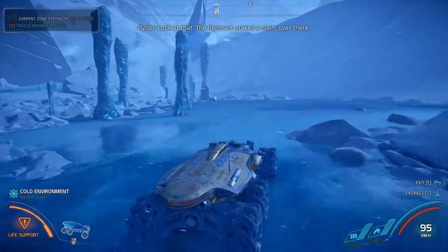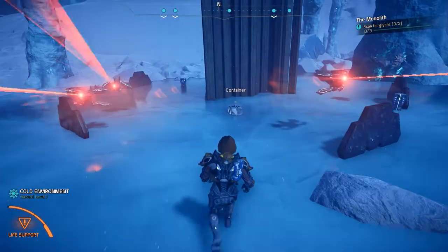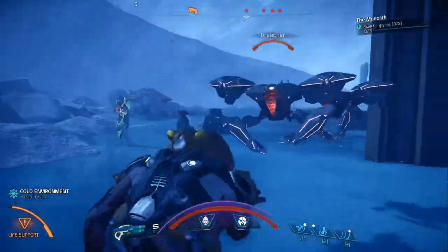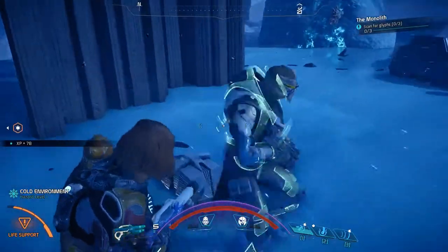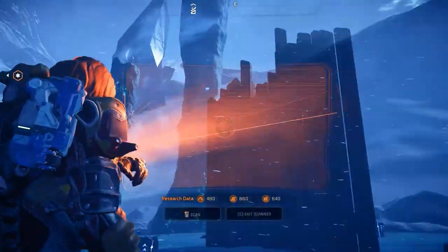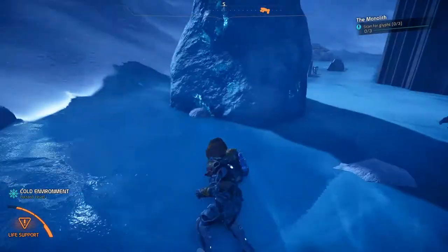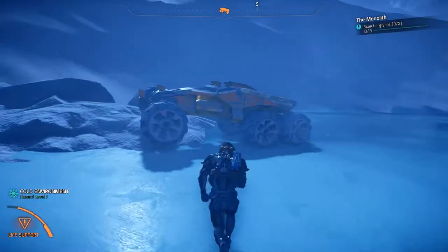Looks like we could salvage some Kett. One stab, three kills — that's just how I roll. Where do these cliffs connect to? Pretty close to that — gotcha. Probably should not kick explosive barrels around.